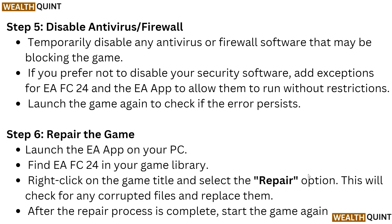Step 5: Temporarily disable antivirus or firewall software that may be blocking the game. If you prefer not to disable your security software, add an exception for EA FC24 and the EA app to allow them to run without restriction. Then launch the game again to check if the error persists.